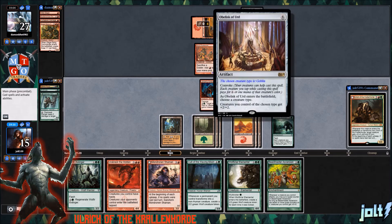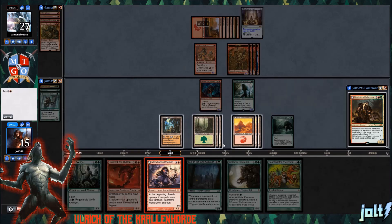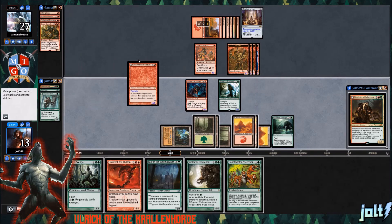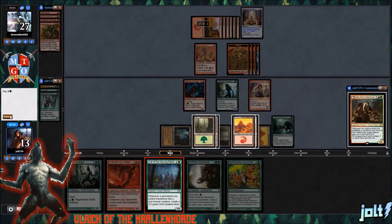Let's sequence this — we can get down the Hidden. As for Wolf Briar Elemental, let's just keep developing our board. Let's go for the Avenger — it's going to have Flash, so we can actually wait on that. Let's go for the Shaman — tap for one more green. Then we can go for the Beastmaster Ascension if we want to, but I think at this point if we just need bodies swinging across, a 4/4 body is solid. Let's go for the Wolfbriar Elemental.